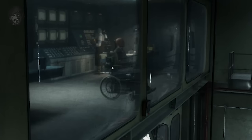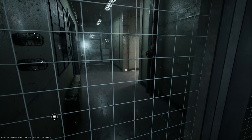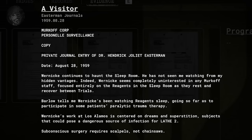In the Trials, we see Dr. Wernicke in the sleep room — the holding area for test subjects called reagents. Considering Wernicke was actually based in Los Alamos conducting research on dream therapy, it was strange to see him in Arizona at the Signala facility. In Easterman's journal dated the 28th of August 1959, Easterman writes that Wernicke seems to haunt the sleep room. He's completely disinterested in the Murkoff staff, but fixated on the reagents as they rest between trials. Nurse Emily Barlow told Easterman that Wernicke appears to be watching the reagents sleep, and that he had been participating in some of the reagents' trauma therapy.